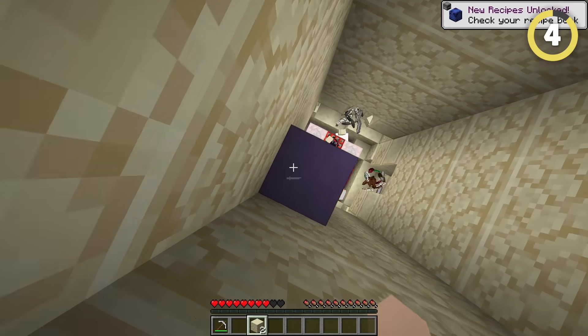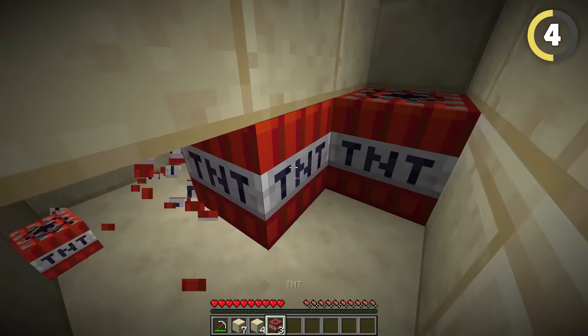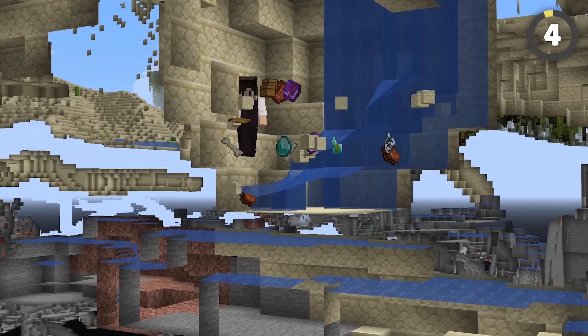Are you tired of dealing with TNT at the bottom of desert temples? By being sneaky enough and avoiding the pressure plate, you can dig straight down to the TNT and make it blow up. This instantly breaks all the chests and saves you tons of precious time.